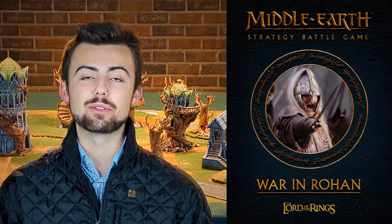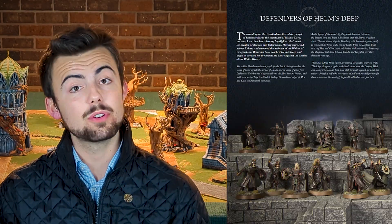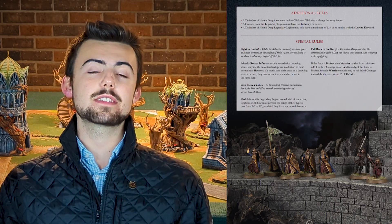The next book was War in Rohan. The Defenders of Helm's Deep represents all the foot Rohan and Galadrim that defended Helm's Deep, allowing you to take Galadrim and Rohan together led by Theoden, Aragorn, Legolas, Gimli, Haldir, and other Rohan heroes. You get courage bonuses when broken and around Theoden, the Galadrim's bow range is increased by 6 inches, and you can use Rohan throwing spears as regular spears for a more defensive setup. I've seen this army perform really well in tournaments — it's going in the Top Tier.